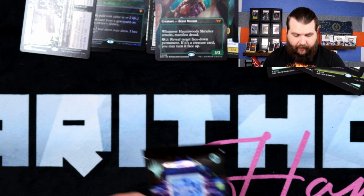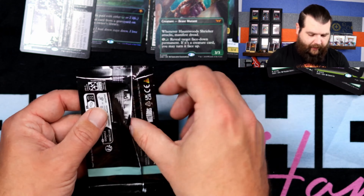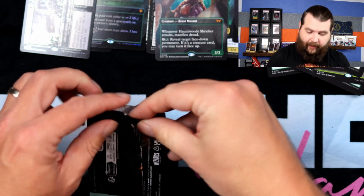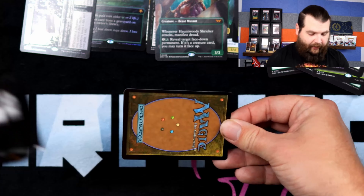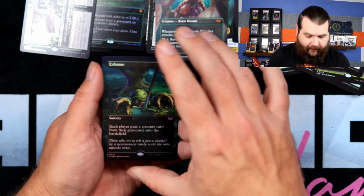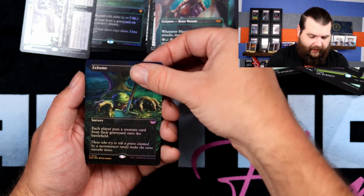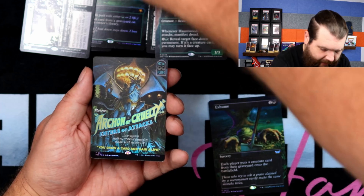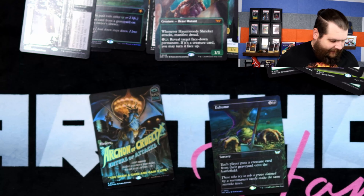Let's see if we can get the final three cards out of the Nightmare pack — go perfect three for three. I don't even know what the other two are, so I'll just know they're not the two I already have. No Exhume, no Crypt Cast — double Exhume. Let's see if we can hit on the next one. Archon of Cruelty! Is that what I had already? No, it's not! We did it — we got all three!